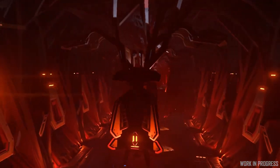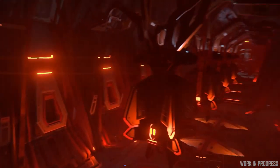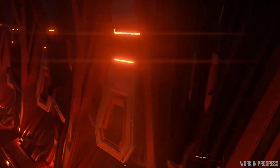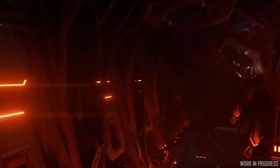This room here is the drop room where we can hold about twelve people in this one room. We've also got weapon racks lining the walls right next to the drop doors. And once you pop those open you'll be able to jump out and get into the fight.